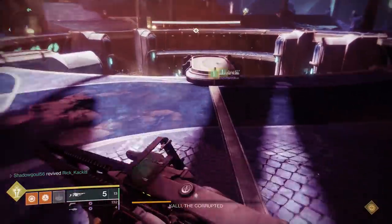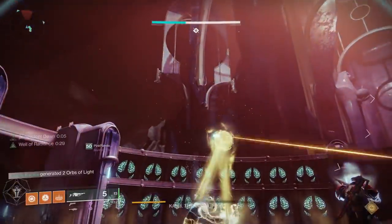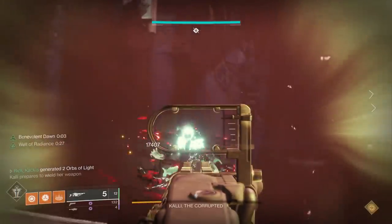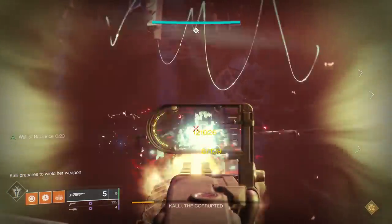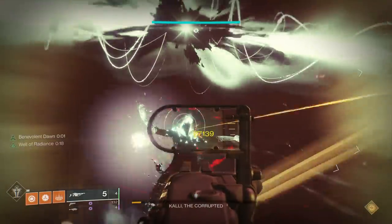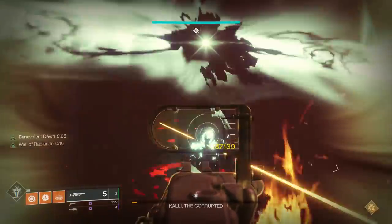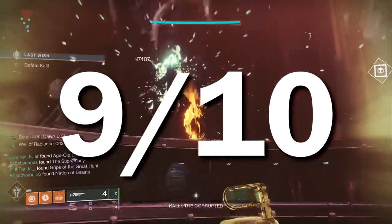That shows the power of this weapon. You're doing like 130,000 damage for a headshot with melting point up, and you're capable of doing even more depending on your loadout, your Riven's Bane stuff, and all of that. Holy crap, this thing outputs damage. As for my rating for this encounter — it does exactly what you want it to do, it outputs a ton of damage and one-phased her — 9 out of 10.